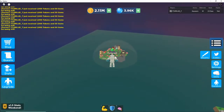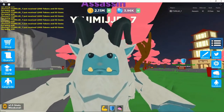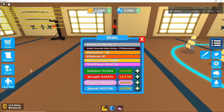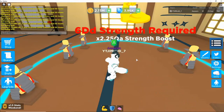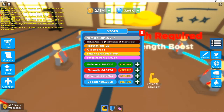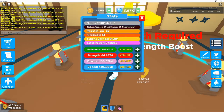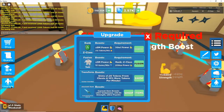Expect more videos on Super Power Fighting Simulator — I've got so many ideas planned for this game. Also, I can upgrade my multiplier right now. I just got 2 million tokens today, going from 67 million to 134 million. Right now we are getting 500 UD a click. Let's spend those 2 million tokens — and now we are getting 1 DD a click, which is absolutely crazy.